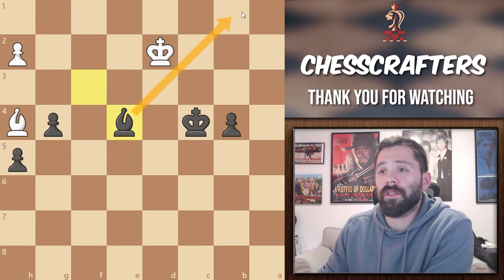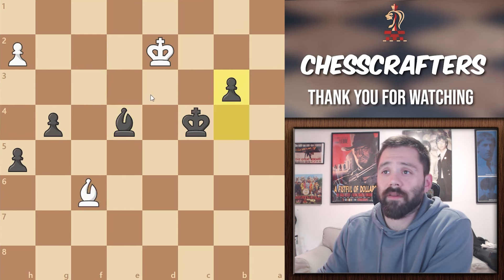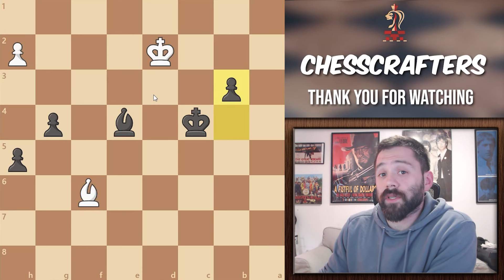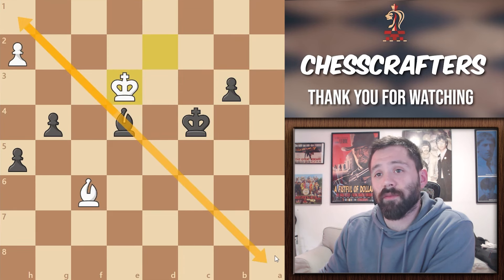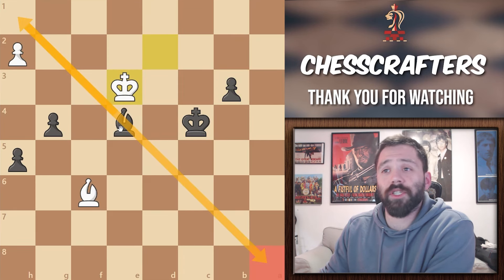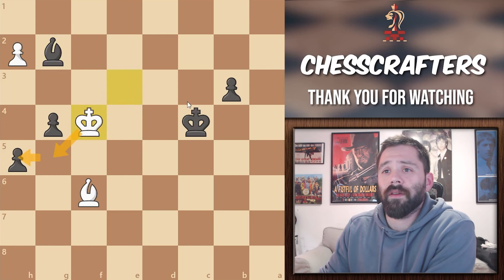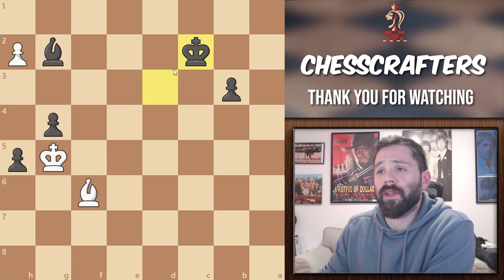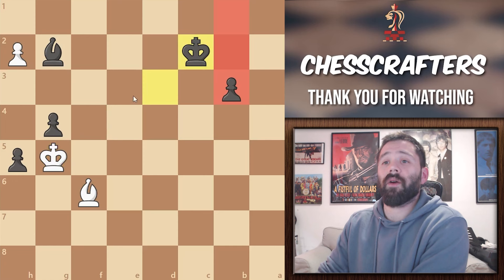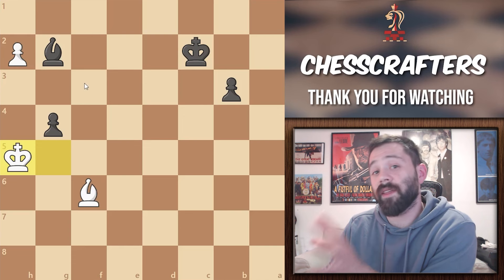Black moves bishop to e4, securing that promotion square. Now white can move bishop to f6, black moves pawn to b3. Now if white wants to counterattack by playing king to e3, the bishop can really go anywhere — this is how good the position is for black, even to a1. But let's say the black bishop moves to g2, and you'll see why in a second. White will continue his desperate attack with king to f4, going after the h pawn. Black king moves to d3, and the white king to g5. Black king then moves to c2, and now black secures the pawn push. Now white takes on h5, and now can you find the one and only winning move for black in this position?